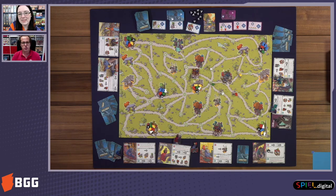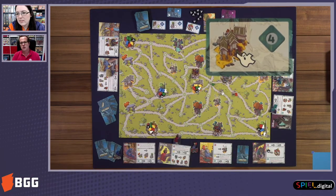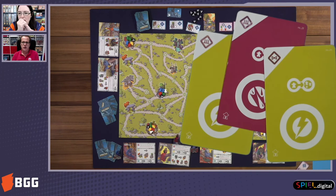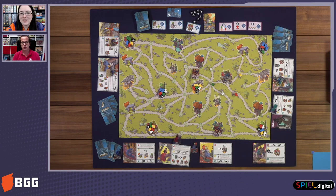Another interesting mechanic is that on the night cards, in the top right corner, you have a symbol. When you choose a card, if the symbol matches the last card you played, you can move both your monsters. This is a very important mechanic because instead of moving one monster, you can do things with both. After that, those cards are placed face down.